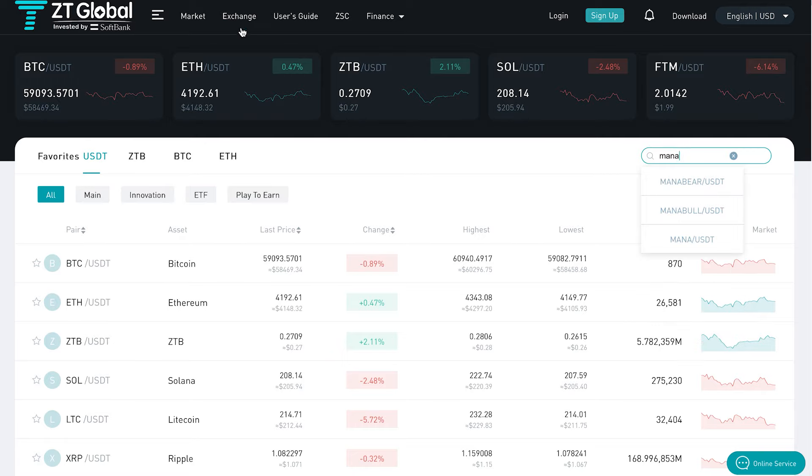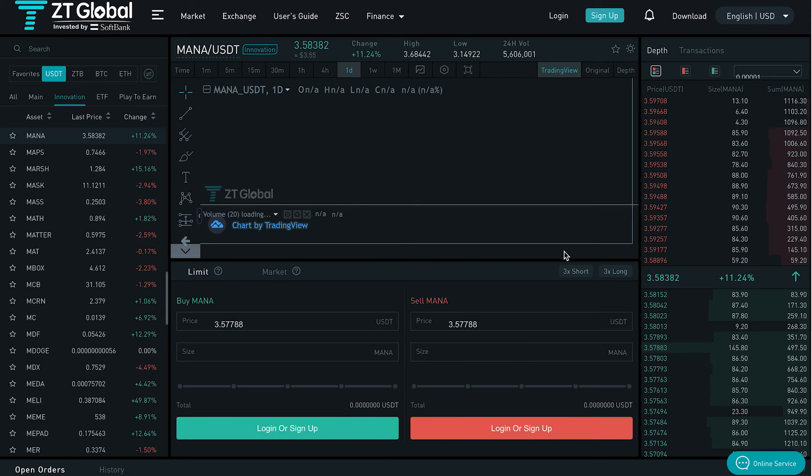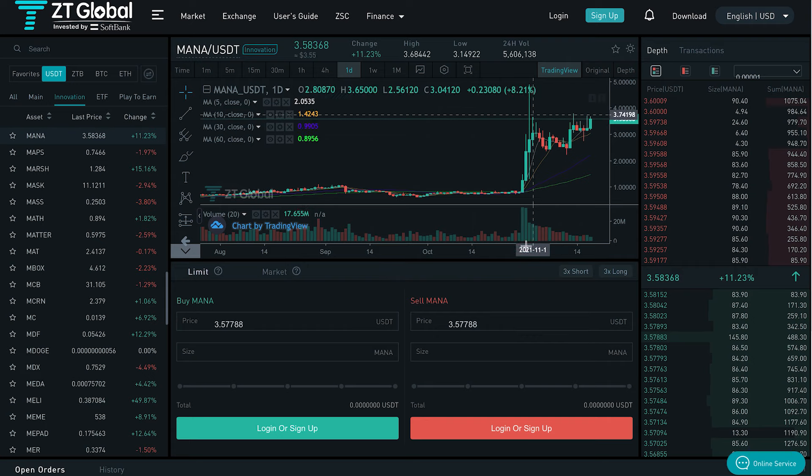All you have to do is go into the market section, type MANA, and you have these two options here. The coin for investing is just MANA/USDT. Press it and you will be loaded into this page where you can see the chart loaded by TradingView.